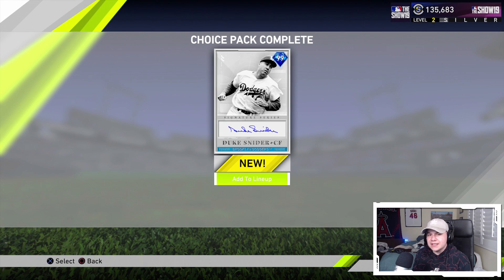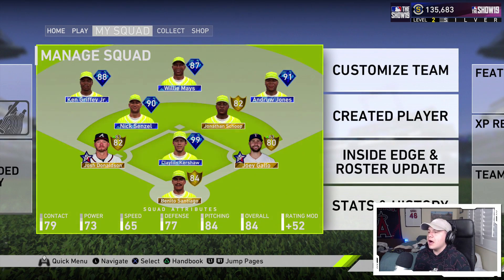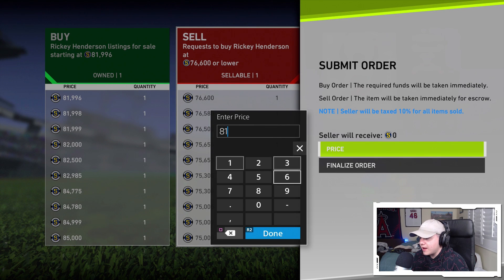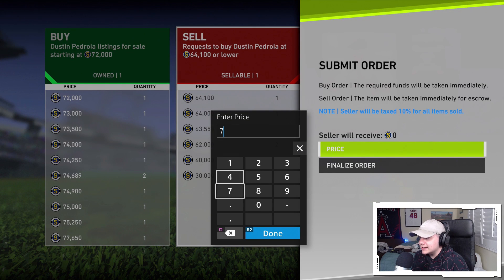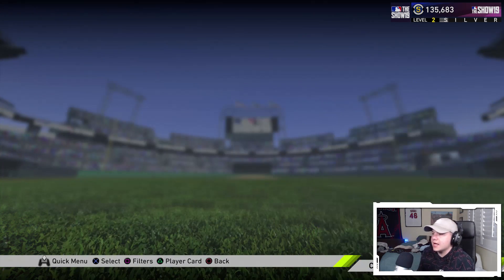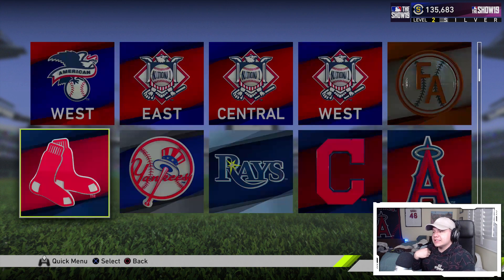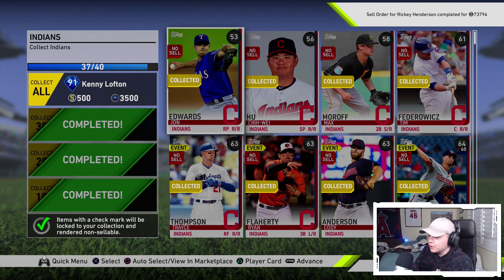All packs are opened. Now I go to the market and sell Ricky Henderson for 81,995 stubs and list Dustin Pedroia for 71,999. Now for the big investment — I'm going to the collections tab to complete the Cleveland Indians collection. I currently have 37 out of 40 cards and need a shortstop.